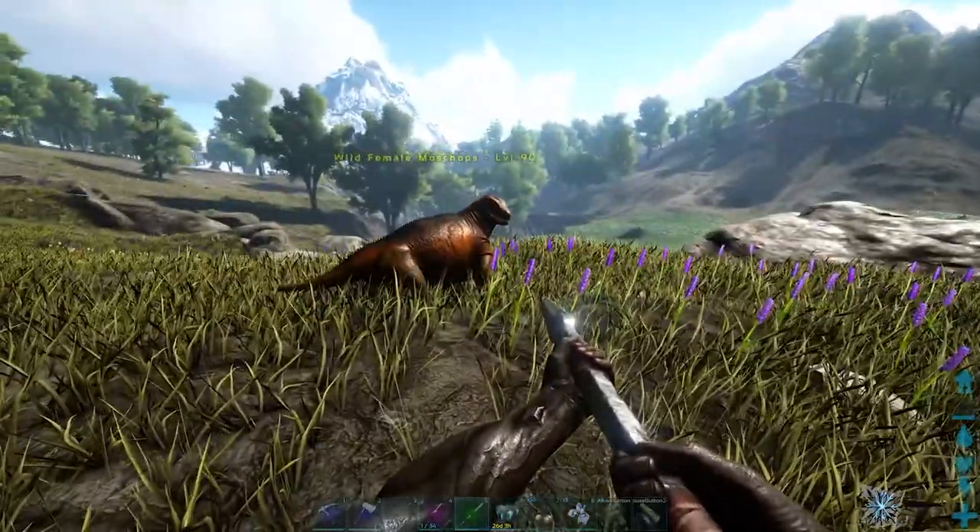To tame a mosschops, you have to passively feed it a random food that it'll ask you for. I've posted up here everything the ARK wiki says it'll ask for. However, I've highlighted in red the things that I find they most commonly ask for — some of these things I've never seen them even ask for. You need to feed them the item that they ask for via the last slot of your hotbar.